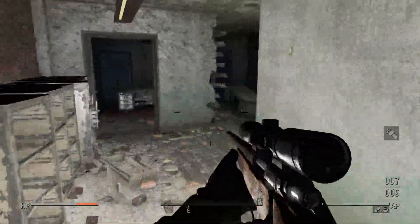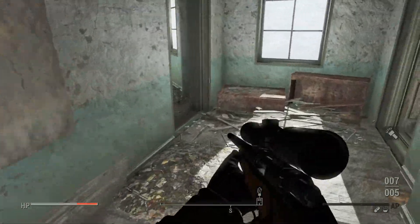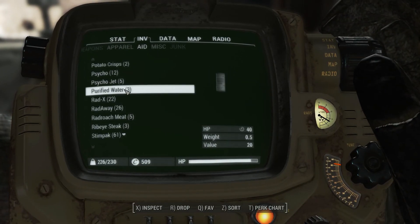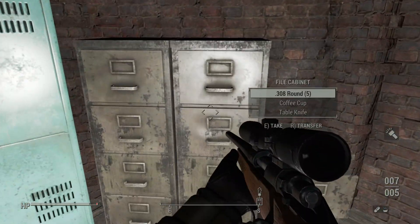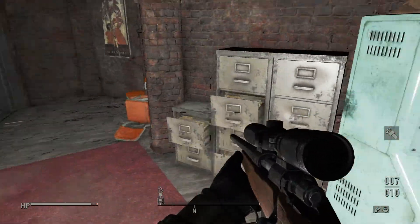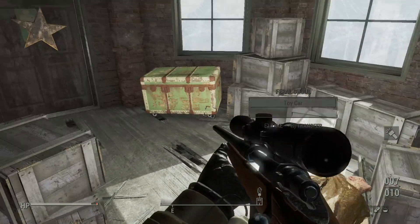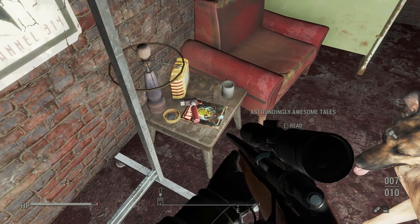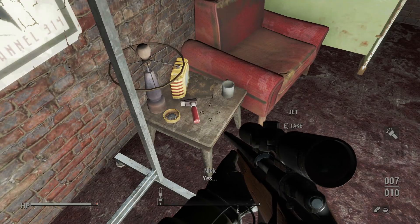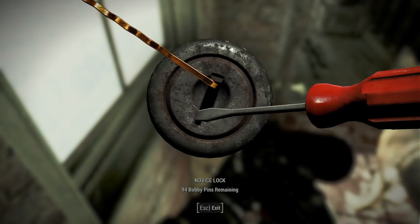I don't want to be fighting those guys again. I'd stimpack you, dog, but you're healing anyway. Hopefully there's some good loot for causing me all that pain and trauma. Currently getting a lot more bottle caps. We got Extended Awesome Tails — does 5% damage with the alien blaster. If that was it in this area, I'll be very disappointed.